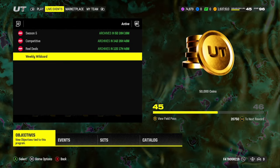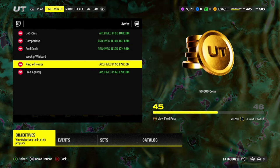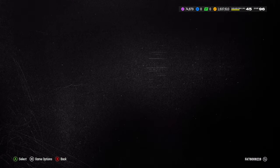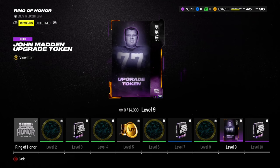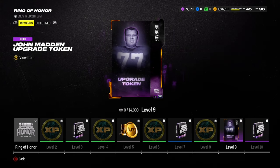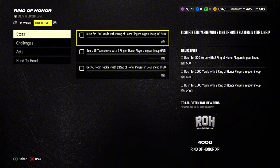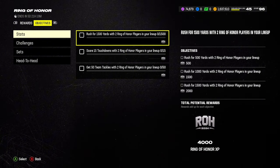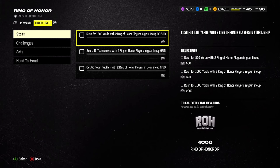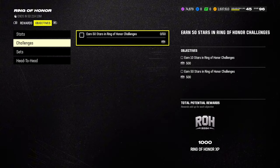First you're going to want to make your way over to the Ring of Honor field pass and click on that. There are going to be 10 different levels with 10 different rewards. As you can see at level 9 you get a John Madden upgrade token. There are different objectives, challenges, sets, and head-to-head objectives that you can do to earn XP to get through this field pass.